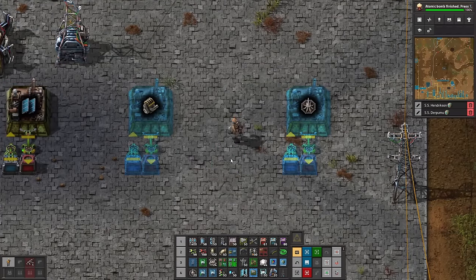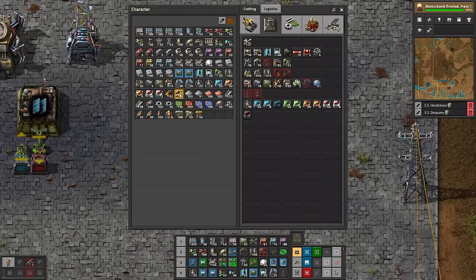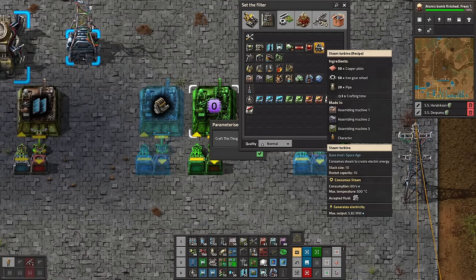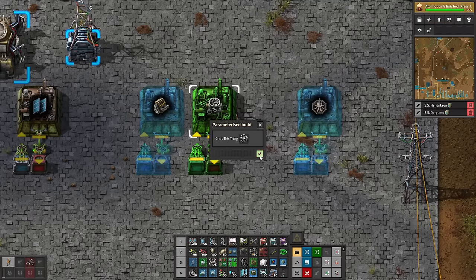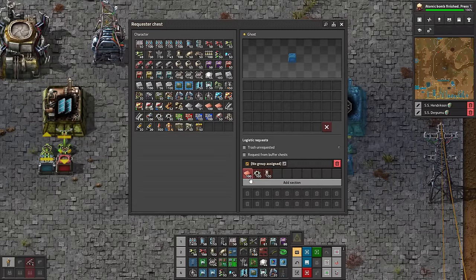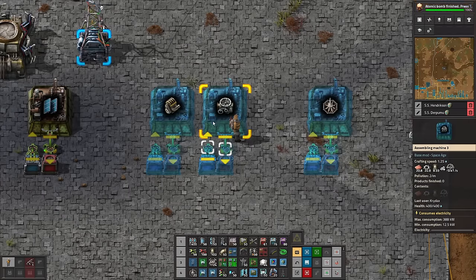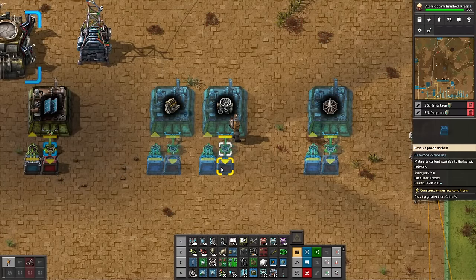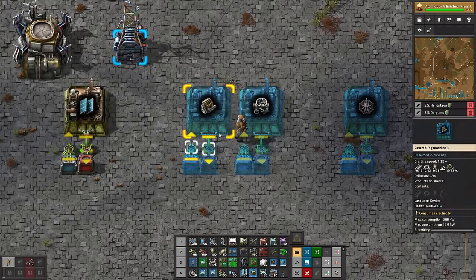Let's pick something that's going to rely on the stack size cap. A minute of crafting these would be 20 crafts, which would be a thousand gears. Look at that — it doesn't request a thousand gears. It's not going to request absurd amounts of gears for your requester chest, just one stack of everything. That does mean the building won't run full time, depending on how long your bots take to deliver things. But often in your bot mall, that's perfectly fine.